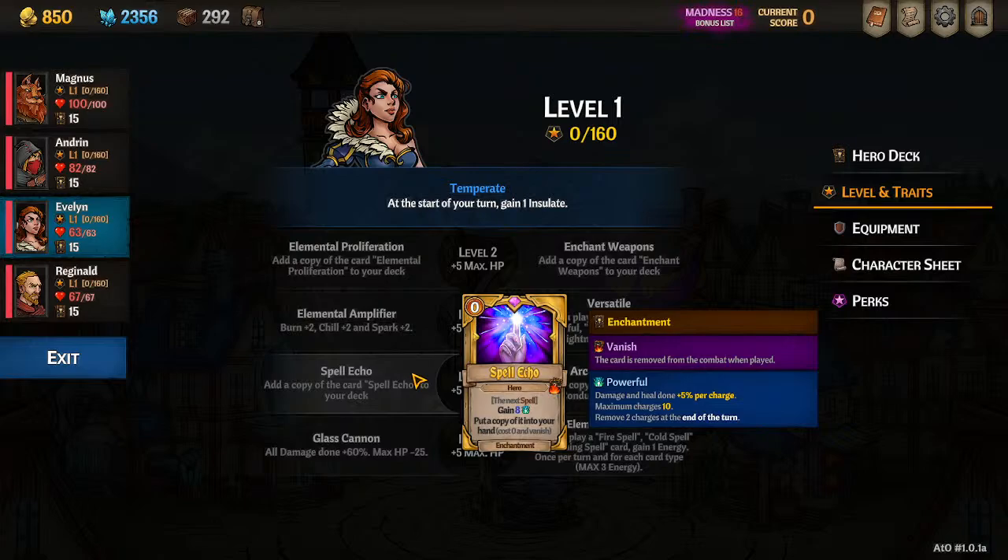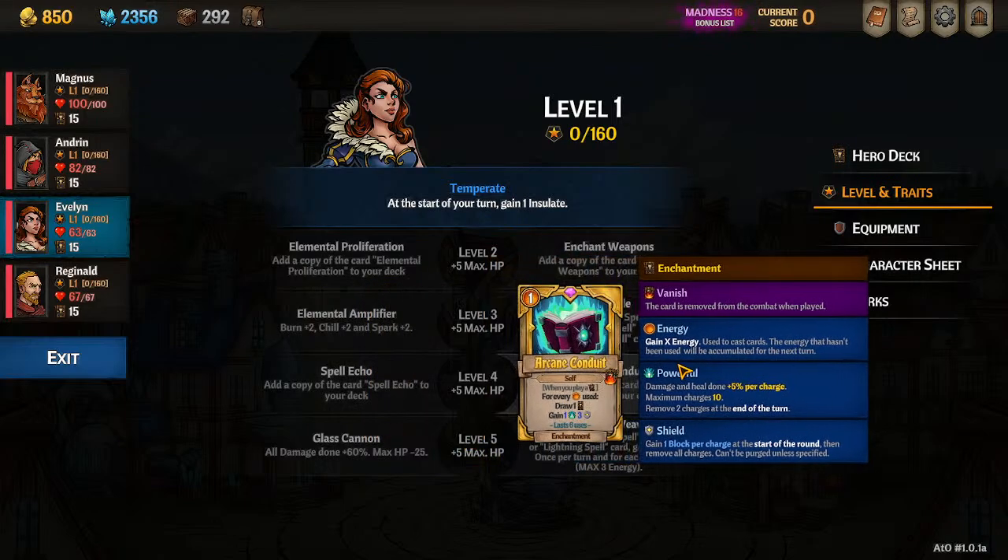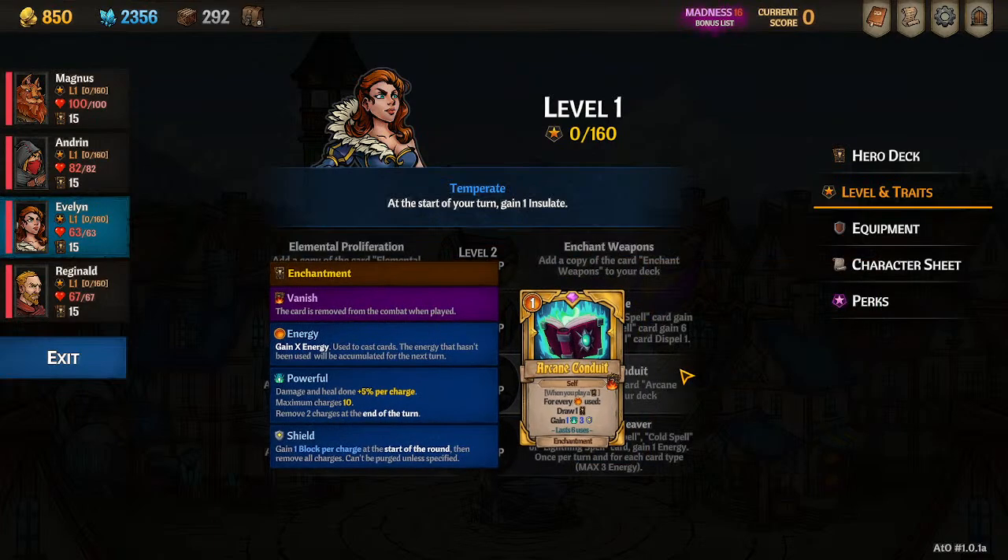But only two of the classes really use spells at a consistent rate. The one we're going for is Arcane Conduit. With Arcane Conduit it says: when you play a card, draw cards equal to the number of energy spent — which can get very out of hand. You will draw your entire deck so fast once this is up. We're going to try to build around that.